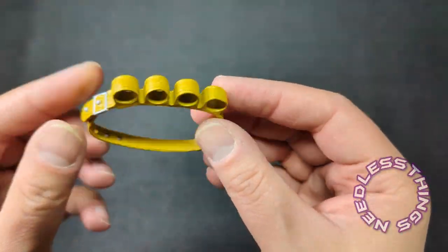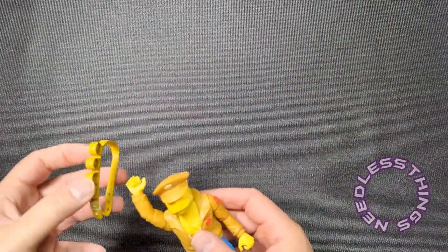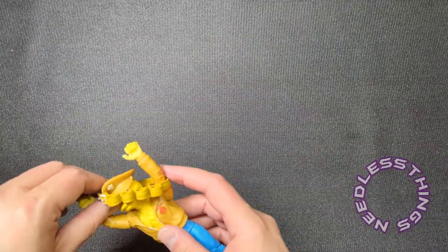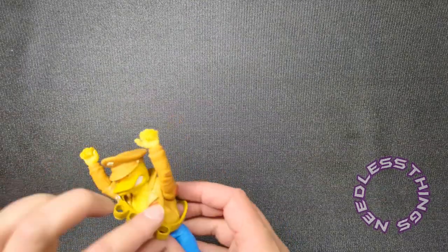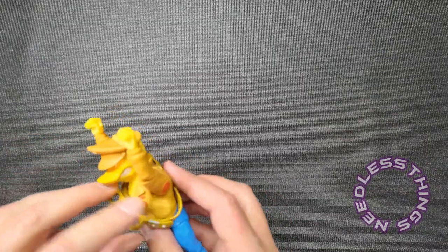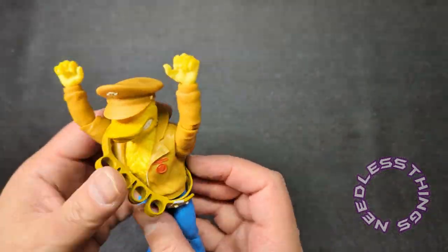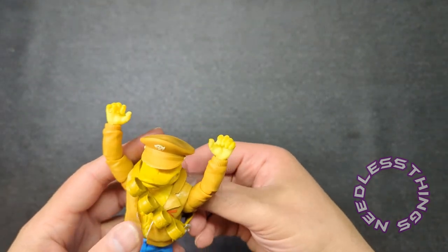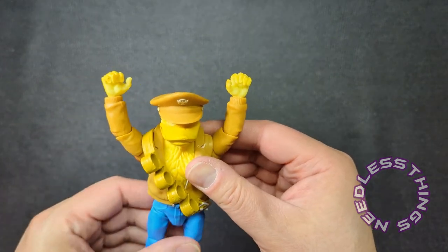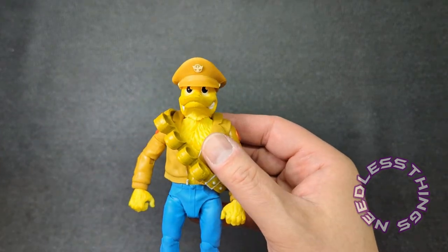He's got his bandolier for his egg grenades, which is a great touch. Let's see which way this goes — I think the buckle should be towards the bottom. Yeah, that looks better with the buckle at the bottom. It's a little big — I feel like it should be just slightly smaller. But that's okay, it works. If it were too small that would be a problem; it would just look foolish on this anthropomorphic duck.